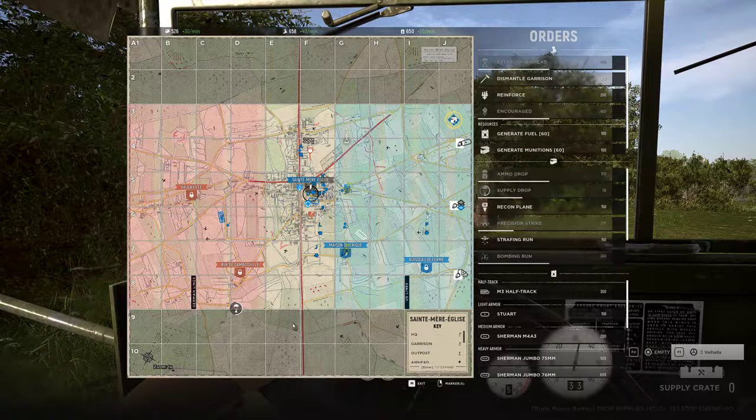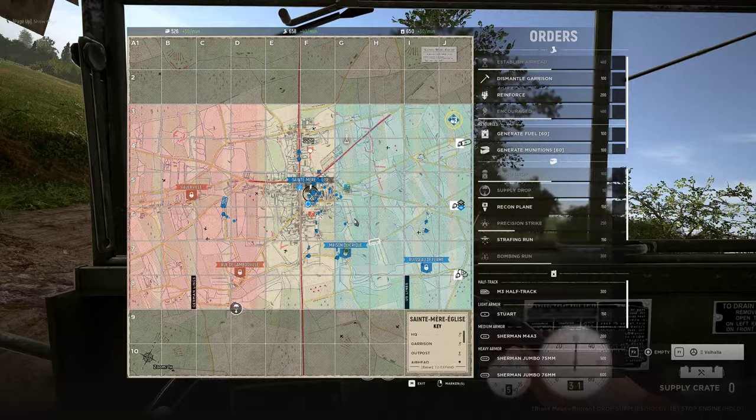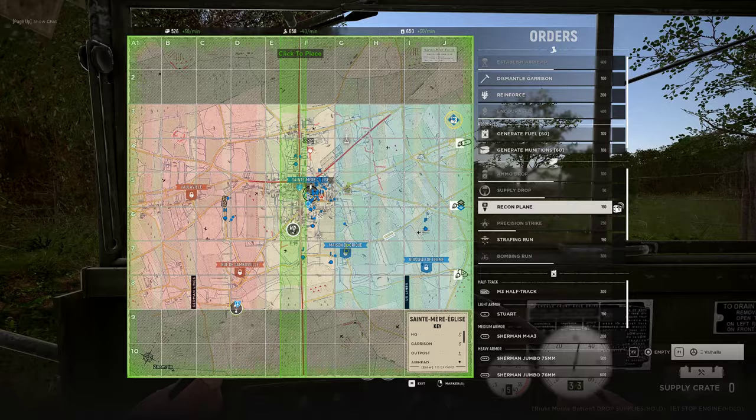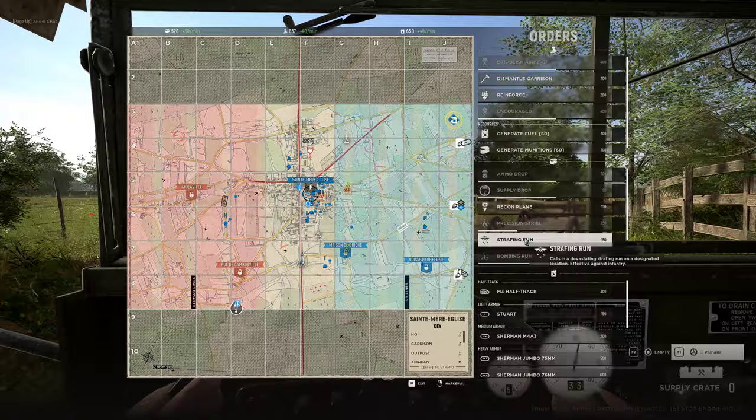Now my first recon is up. I'm gonna set it so it goes from bottom to top — depending on the direction of the plane you get more information first. I like to do north to south mostly to cover as much map as possible. Once we cap through the point I'm going to run recon to see where they're spawning from, so it can help me determine where their garrisons are.